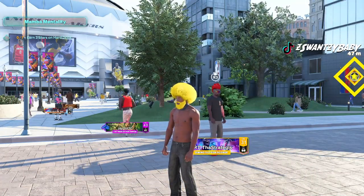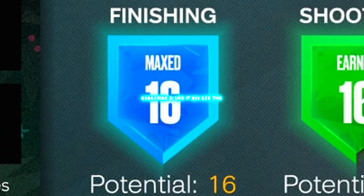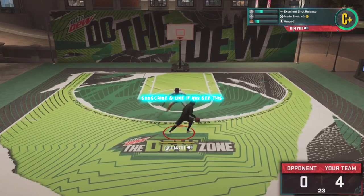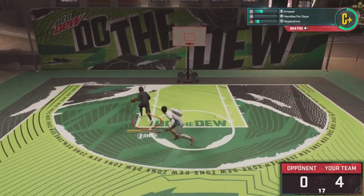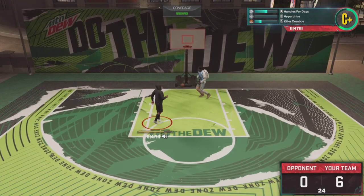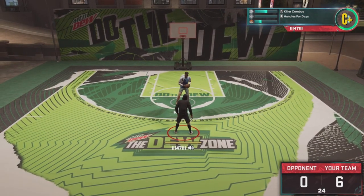Hey, it's the ISO God Sensei, the greatest on 2K. As you can see I got maxed finishing badges. I'm gonna show y'all the methods on how to do this on a little guard. I know a lot of y'all have little guards with no attributes, no badges, nothing.